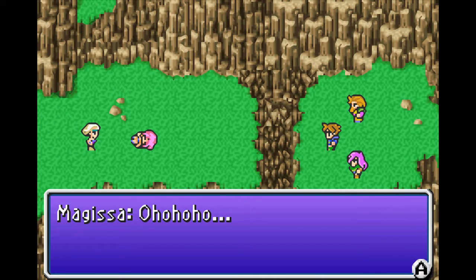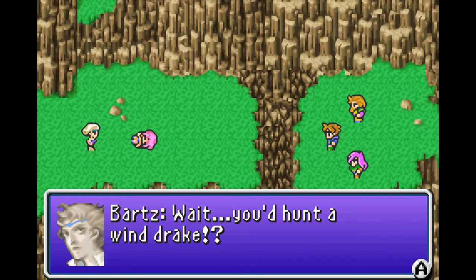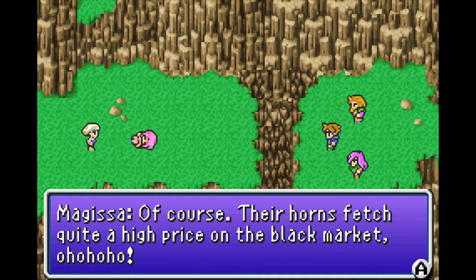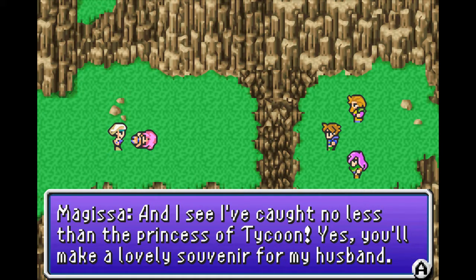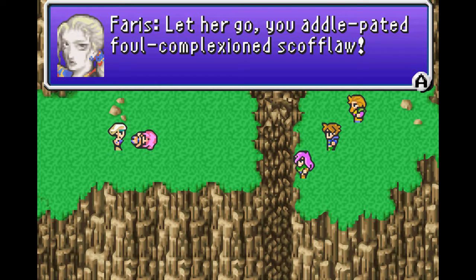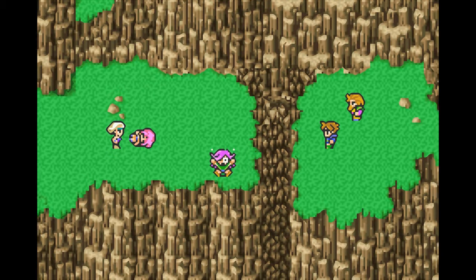Now the ground is collapsing. No-ho-ho! 'I came here after that windrake, but seems like I've caught something even more valuable.' 'Wait, you're hunting a windrake?' 'Of course! Their horns fetch quite a high price on the black market! Oh-ho-ho-ho!' There's like one left in the entire world and she's hunting it. 'And I see I've caught no less than a princess of Tycoon.' 'Yes, you'll make a lovely souvenir for my husband.' 'Let her go, you addle-pated, foul-complexion scuffloar!' Alright — Faris just jumps in. It's just pretty bad.